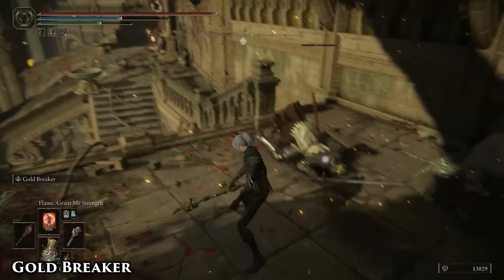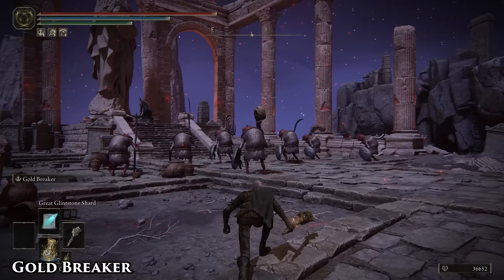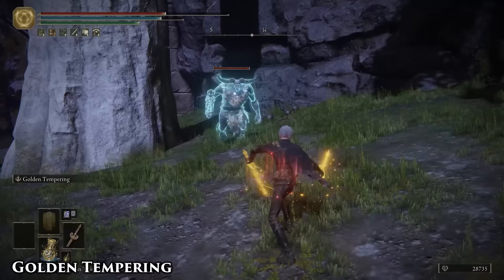Direct hits score more damage than against those caught in the AoE, so sneaking up to enemies and ensuring a direct hit on the first strike can be really effective — even if it is pretty fun finding a wandering mob and jump-slamming the ground in front of them like goddamn Thor.